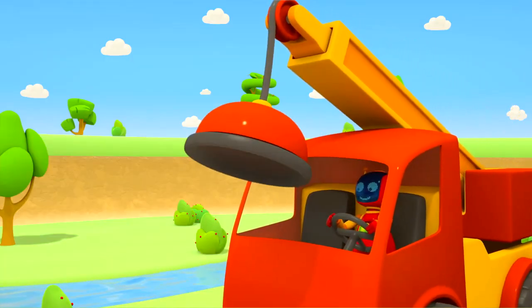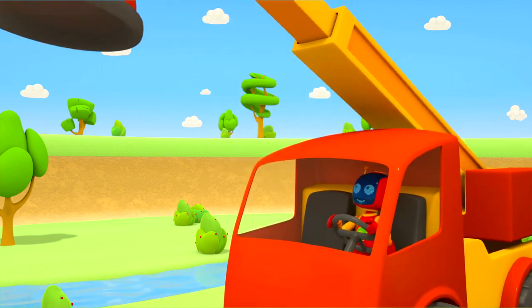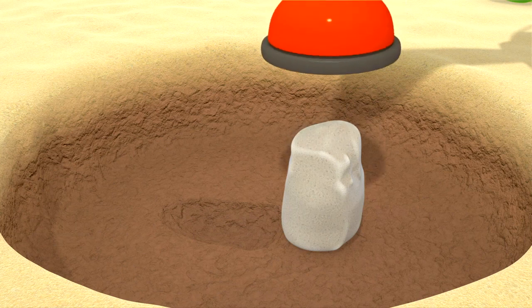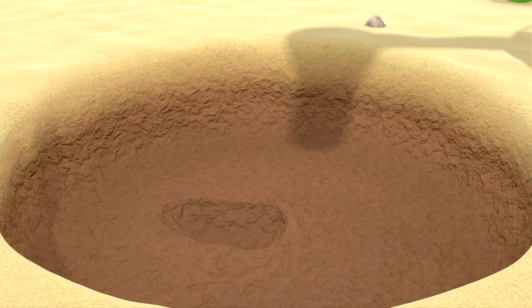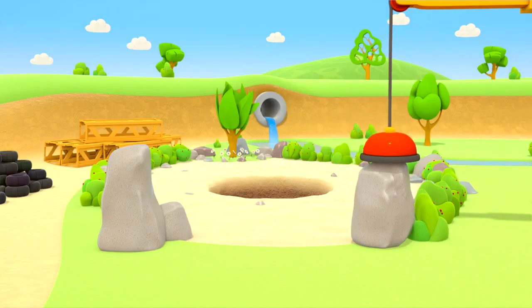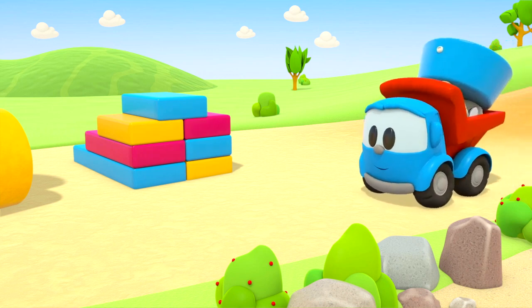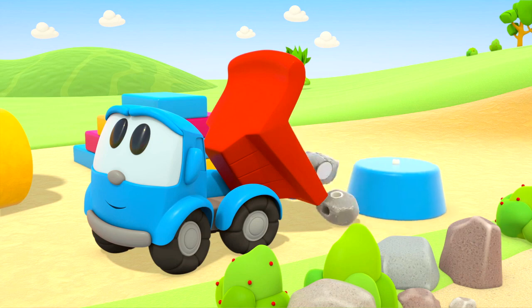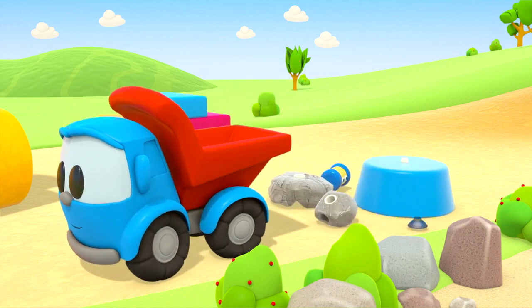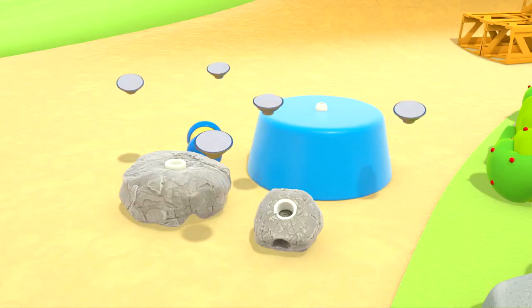They've got the rock out of the soil and the crane will lift it out of the hole. The robot has put the rock next to the entrance to the garden. And here's Leo — he's brought the parts!